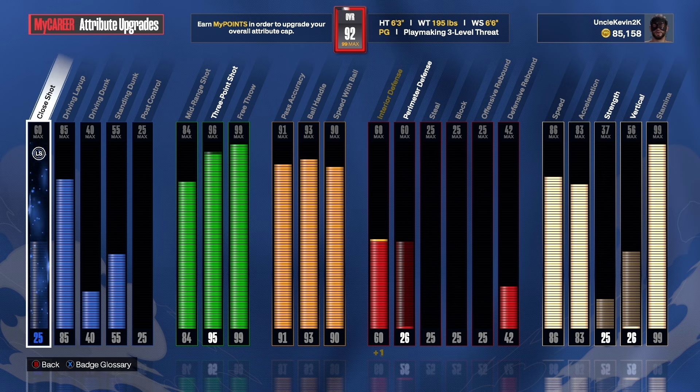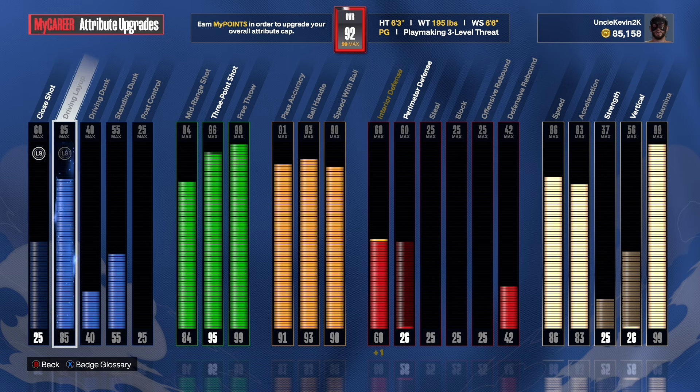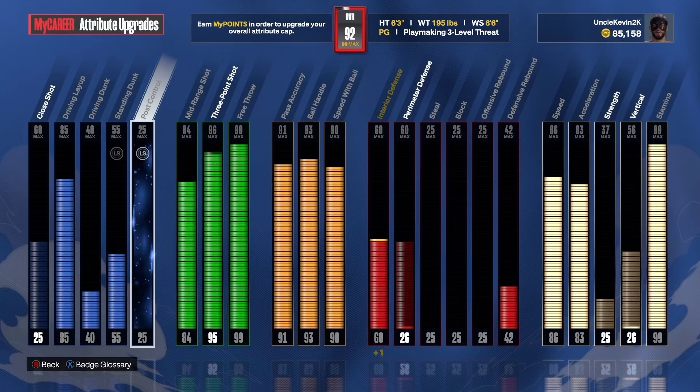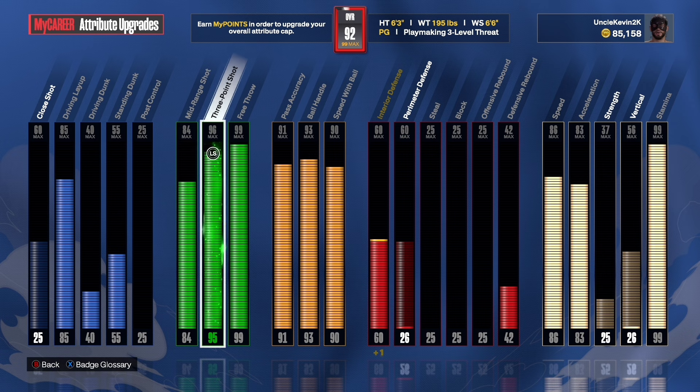So this is my build. One thing I want to highlight is I have a high driving layup — we have an 85 driving layup. We want to be able to shoot everywhere on the court. For our shooting attributes, we have a 96 three-pointer, which enables you to get gold limitless range. I came from a 92 three-ball, then 95, and there is a huge difference — getting the badge on gold is really significant. I'm not sure if it's just me, so let me know your thoughts in the comments.